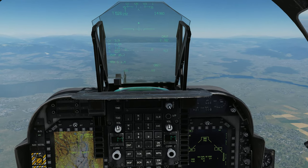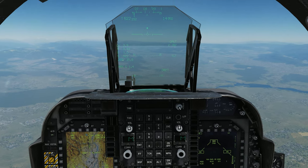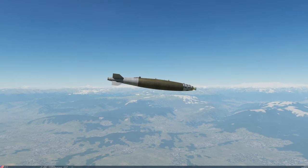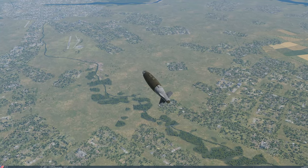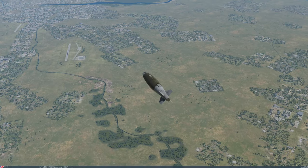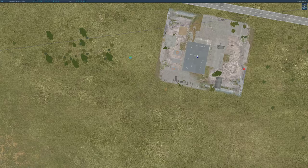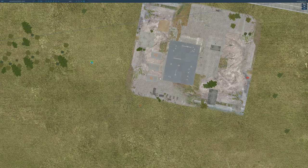É isso que me irrita, viu? Aqueles alvos que eu joguei na primeira vez são alvos que o DCS avisa que foi destruído. Esses alvos aqui não, porque faz parte do mapa. Você vê se foi destruído: ou você coloca um soldadinho aqui de JTAC e cria um gatilho para ele te avisar que isso foi destruído, ou você acompanha a bomba — que não tem nada de realista — ou você olha no mapa F10, que é esse prédio aqui que eu estou lançando, esse e esse vai ficar destruído.